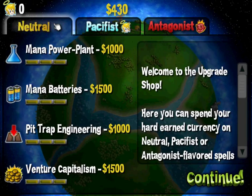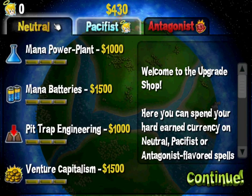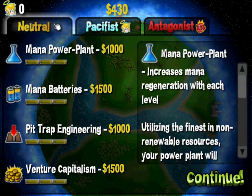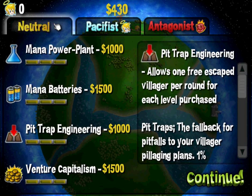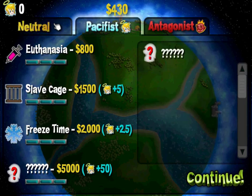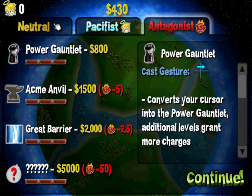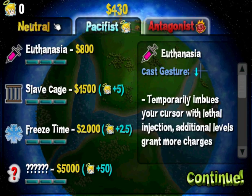Now what's happening? Neutral, pacifist, or antagonist. Are there different routes you can take here? Euthanasia, power gauntlet. Let me look at this stuff - increases mana regeneration with each level, increases maximum mana with each level, allows one free escape villager per round for each level purchased, villagers drop more coins per level. Pacifism, euthanasia, slave cage, freeze time. Acme anvil - 1500 - drops an anvil on the selected area. Power gauntlet, which just looks like the power glove - converts your cursor into the power gauntlet.